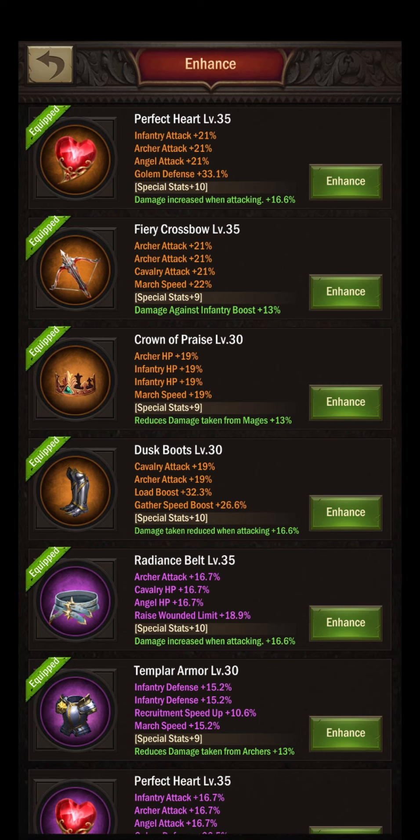We have a level 35 radiance belt with archer attack, cavalry HP, angel HP, raised wounded limit, and damage increased when attacking — super dope. I do have to say, level 35 purple will cost you a lot to gamble. Maybe a level 30 belt would have been better, first gambled to orange quality and then taken to level 35. But that's a common thing you guys already know. The level 30 templar armor is the best armor for infantry players in general; it has double infantry defense enhancement and infantry has a higher defense than all other units.